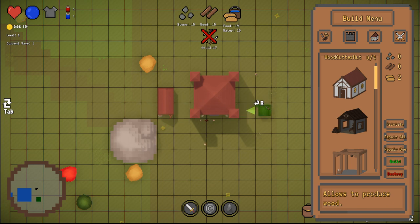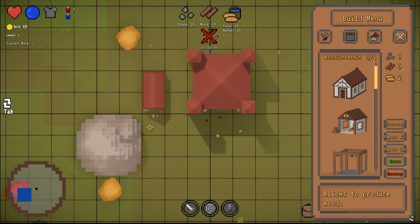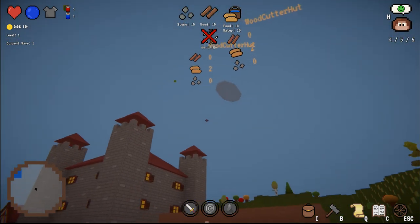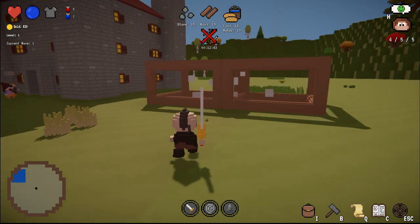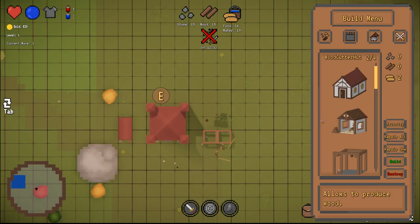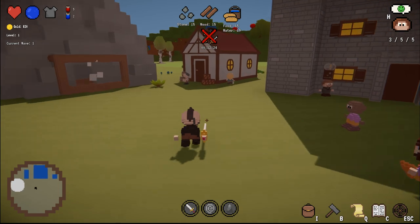You just select the building and left-click to place it. You can also press R to rotate. There is a builder guy right now — if you build a stockpile you get one builder for free, but for every other one you have to pay. These buildings appear instantly and don't cost anything, but if you place something like a woodcutter there is a box that your builders or yourself have to build, and above you can see how many resources it will take.